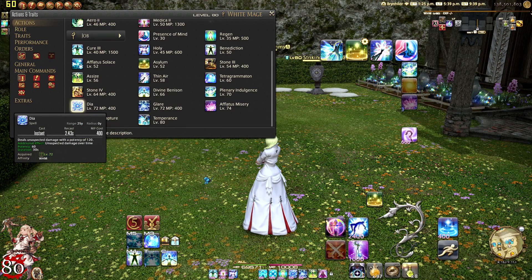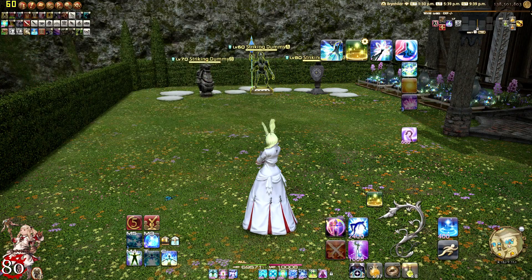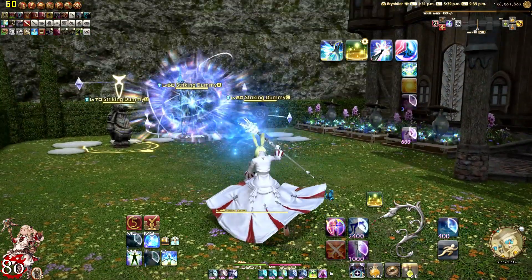Let's start with the upgraded version of Aero — it is Dia. It deals magic damage with a potency of 120. Additional effect: it does magic damage over time, just like Aero did, at a potency of 60 for a duration of 30 seconds. It is a spell with a global cooldown. We're going to be spamming this to basically do AoE damage.